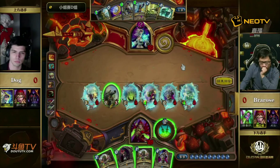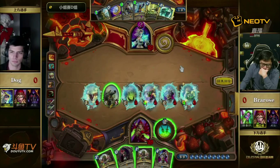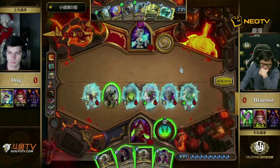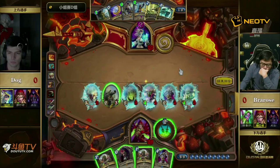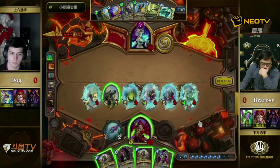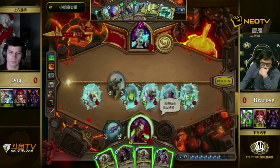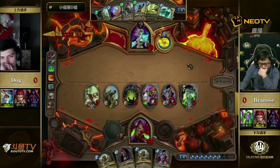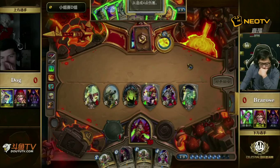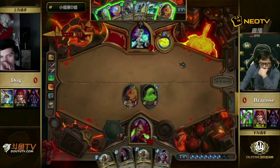What options does Bra Rose even have? He could go really aggressive: Defender of Argus, double Cold Blood, Hero Power, try to get as much damage as possible. But Freeze Mage just isn't a great matchup here. You can't play around Doomsayer Frost Nova — that's something Zoo just really can't do unless you have an Egg. And you can't really play around Flamestrike. You just have to pray he doesn't have the Flamestrike — but we know Dog does have the Flamestrike.